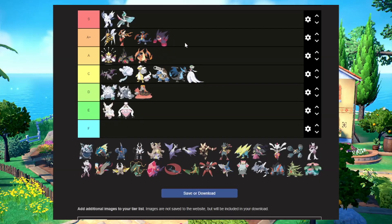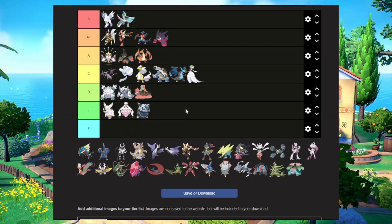Mega Gengar I'm going to throw in A plus. If you make this thing shiny, wow — it goes insane. But just based on its normal design, Gengar is an awesome Pokemon and they made it even better with the Mega Evolution. Mega Glalie — they made it a bigger mouth. I'm going to put it in F tier — this is going to be our first F tier. Looking at it right now, I don't really like it that much.